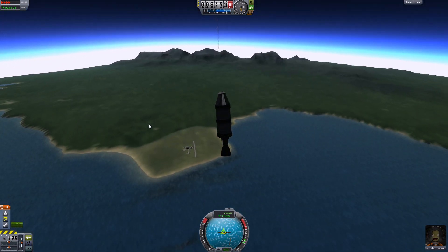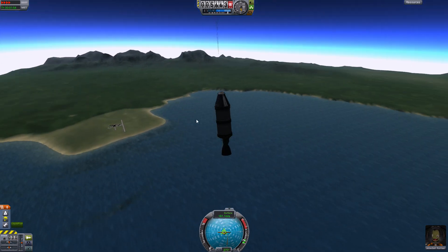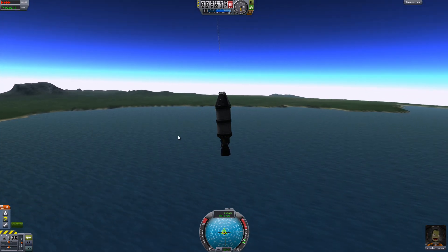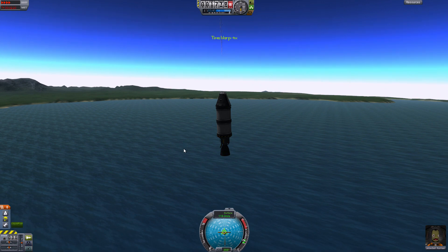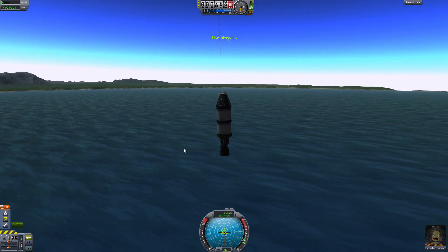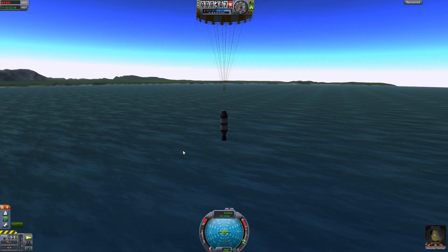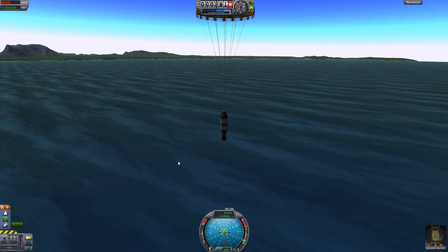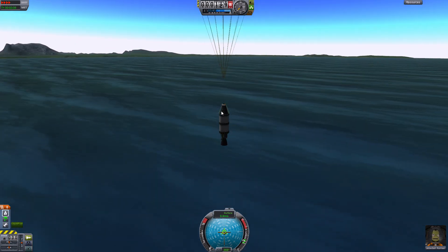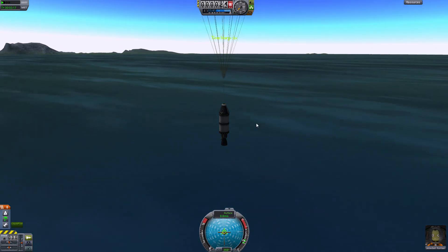Let's just warp this down. I want to recover as much of the modules as possible — get as much bang for our bucks as possible. There's going to be a lot of warping in the future. Just being careful here as the chute deploys and warping it down. It's going pretty fast — we should have had some fuel left to slow it down, but I think the command module is going to survive. It's just going to break off the bottom pieces.